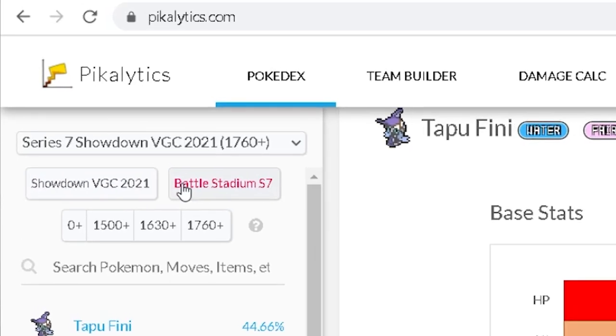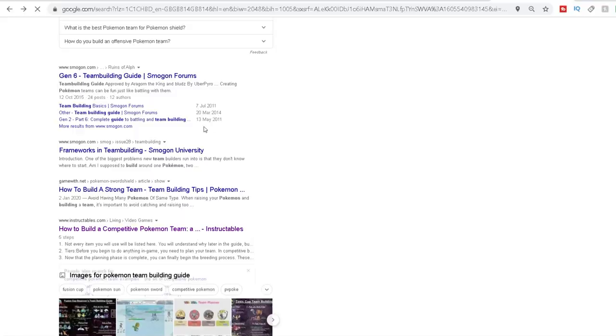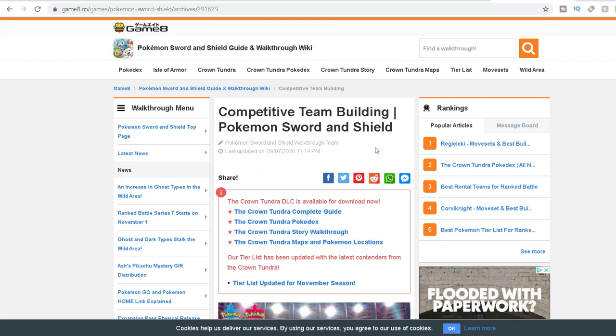Hello friends, in today's episode I'll be taking the top six Pokémon from the online ranked doubles ladder and creating a team by throwing them together to see if they will work. You might think of course it will work — throwing the best Pokémon together into one team will just create obviously the best team possible.